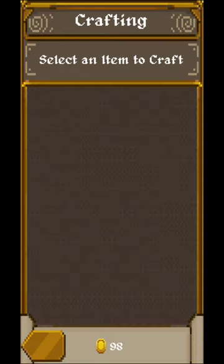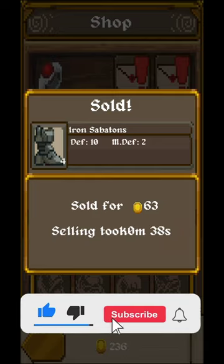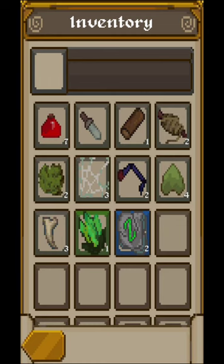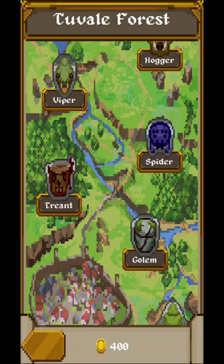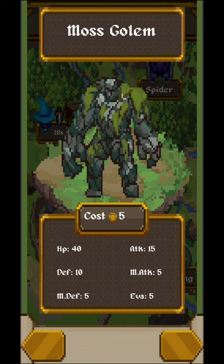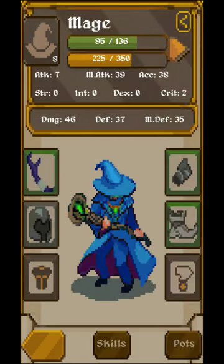As you level up craftworkers, you'll also be able to craft more things. You want to do that to get money out of the shop. Collect everything, go back to the stock, and decide what to sell. Keep in mind you want to put equipment on your heroes so they do better damage, level up, and you can hire new heroes.